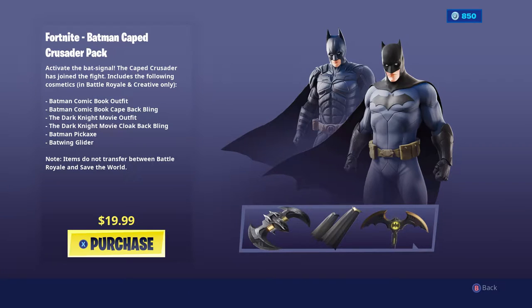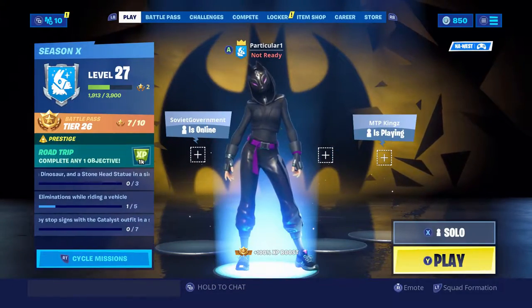You actually can't purchase the Batman skin in the item shop right now. You can buy it for $20, which includes everything in the pack — two different styles for the Batman skin, which looks pretty freaking cool. He is buff. It also includes the Batman comic book cape back bling, the Dark Knight movie cloak back bling, the Batman pickaxe, and the Batwing glider. So a pretty cool set, but it's $20 — it's pretty expensive. I'm not going to get it just because I don't have that money right now.